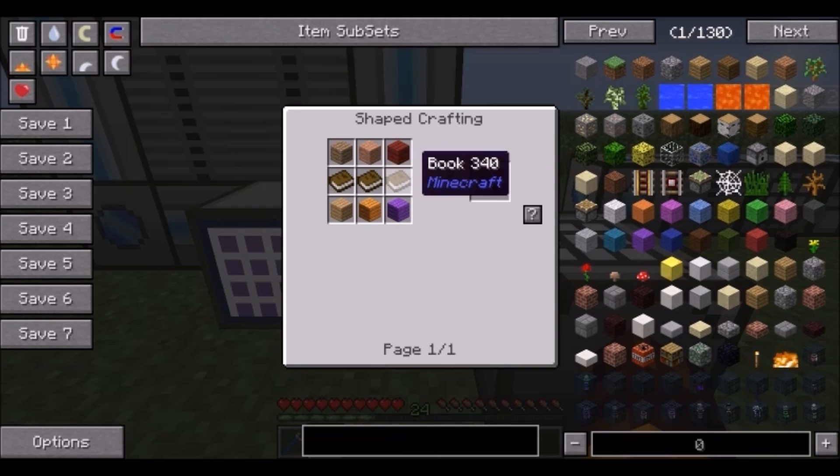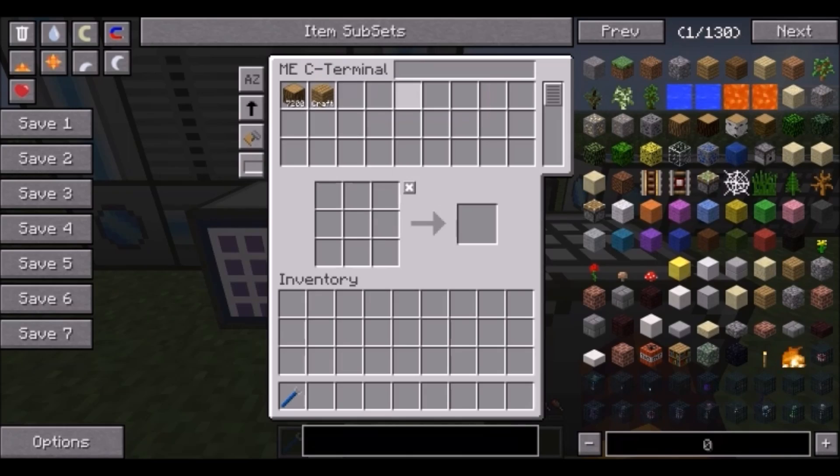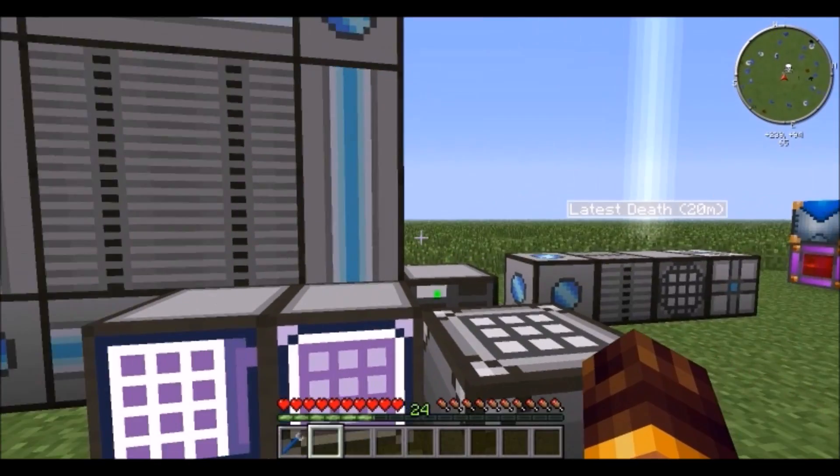If you press R on an item it'll show you the recipe, and you can look it up with a question mark. If you had the right resources it would show up here and you can just drag it out right away.